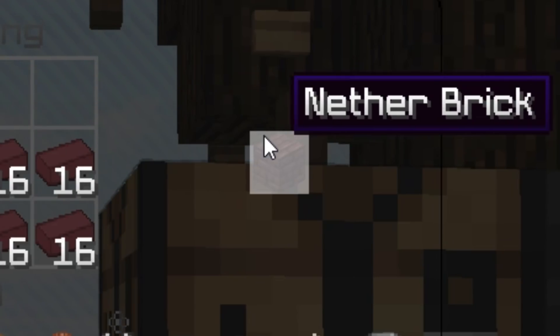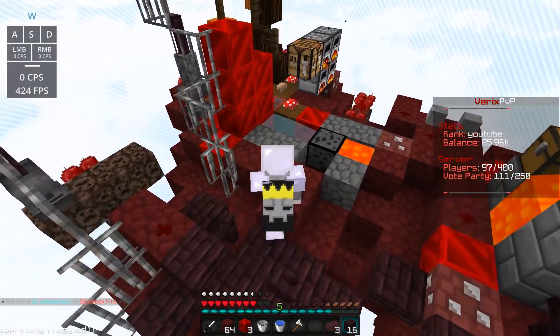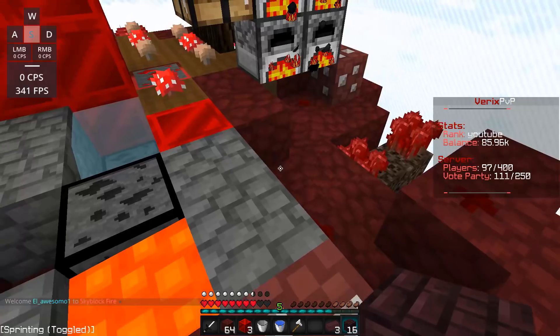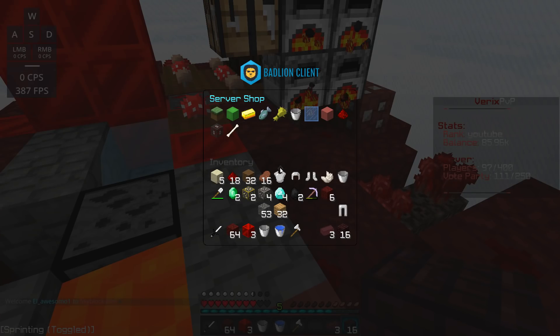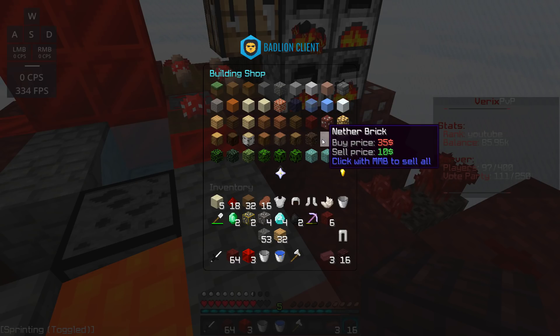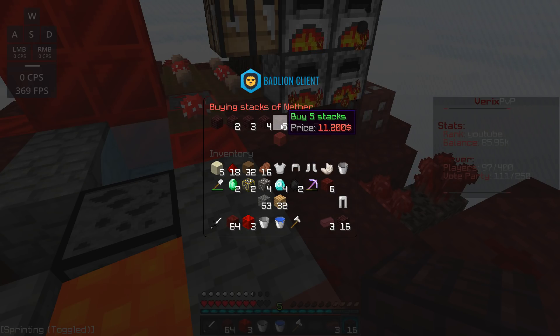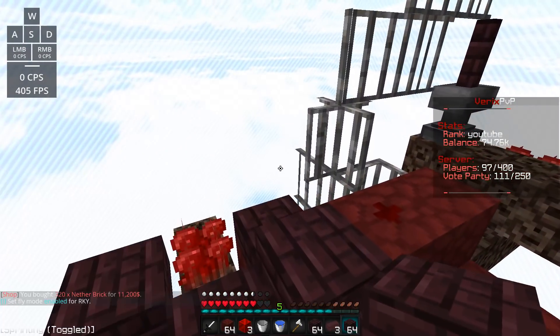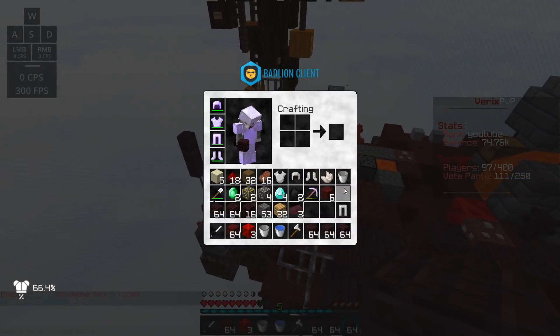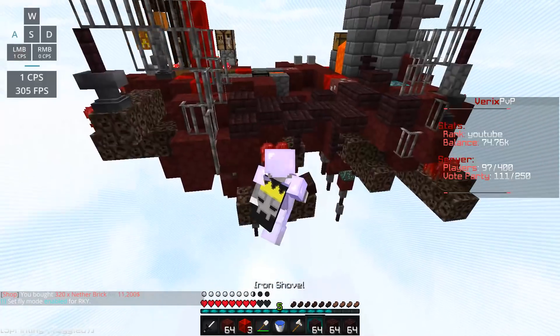I got 16 brick. Actually, now thinking about it, I don't think it's worth it to buy netherrack — wait, it's literally cheaper to just buy the brick by itself. I'm done. Why did I — it's literally cheaper to buy the brick directly. Okay, apparently I can fly on the server, that's cool.